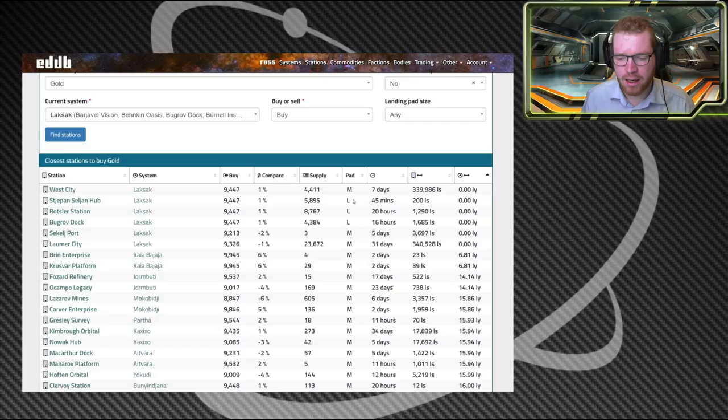You can of course go and do this by mining if you really want to, but it's going to take you some time. I tried this and ended up destroying my ship on a rock. I do enjoy mining, so if I had to collect 200 tons of gold I might do it again — but anyway, you can just go and buy it off a station, which is by far the fastest way to do it.